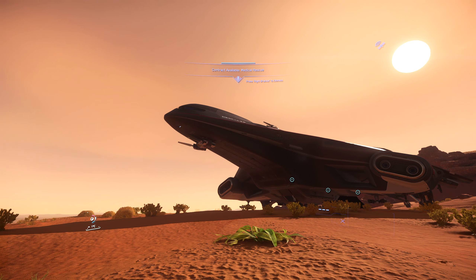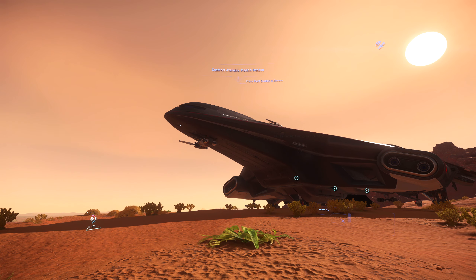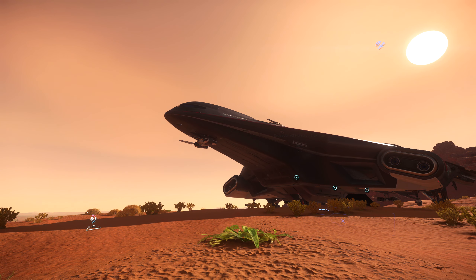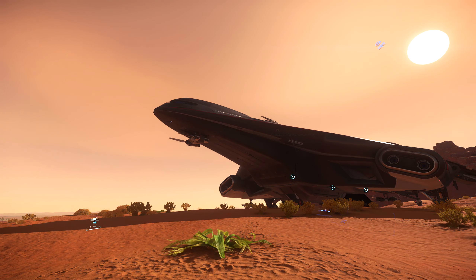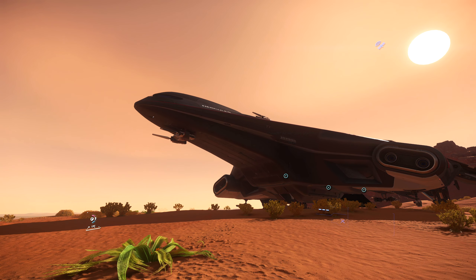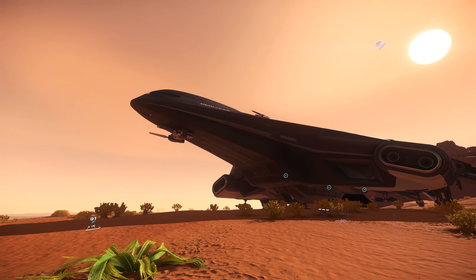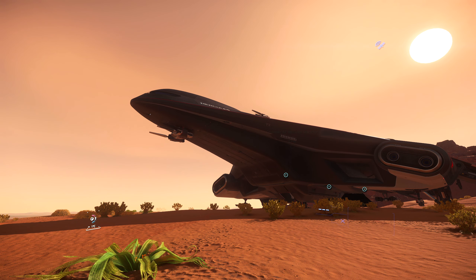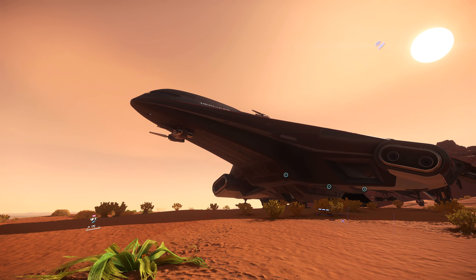This is the Crusader Industries Hercules A2. You guys have seen the C2 and the M2, and here is the A2 finally. With the A2 comes something pretty fantastic — a pretty important gameplay mechanic comes to Star Citizen, and that is air-to-ground bombing.